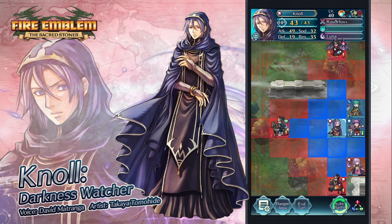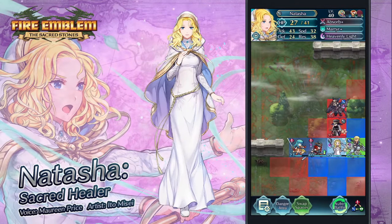My favorite unit of these five, though also kind of the most lackluster of the bunch, is Natasha — she's finally getting added into the game, and she's one of my favorite healers in the whole series. Her skill set isn't the best; Close Guard is a seal, so you could just use the seal anyway. Either way, I'm very happy she's in the game. She's the 4-star focus of the upcoming banner, so she's very easy to summon and merge. She's really pretty too.